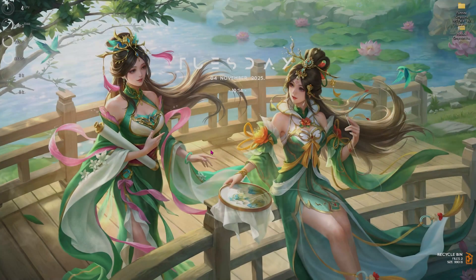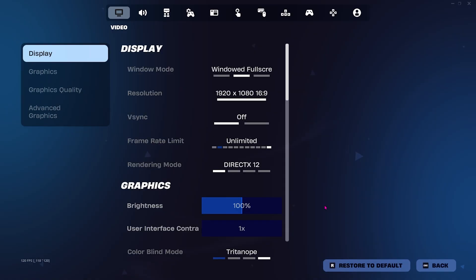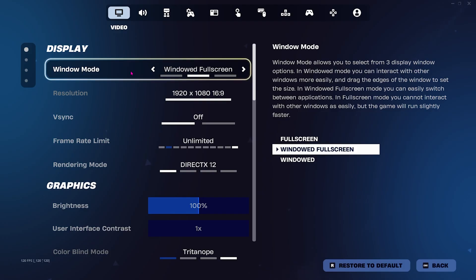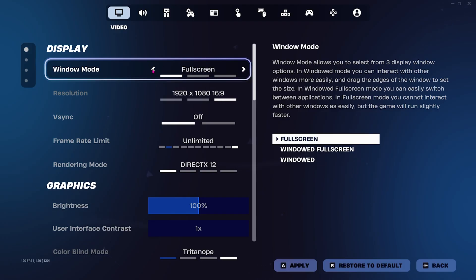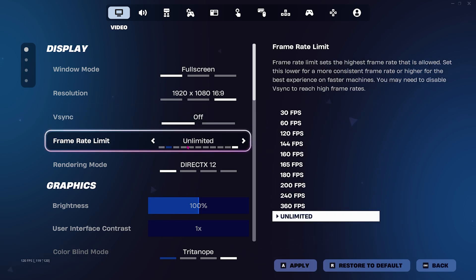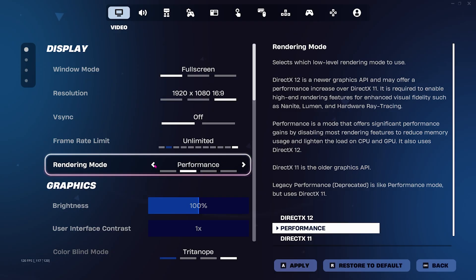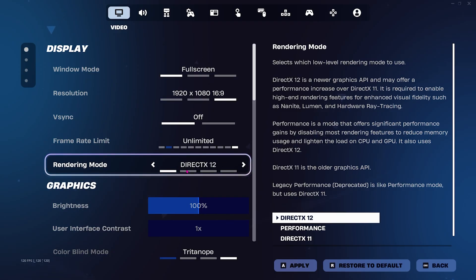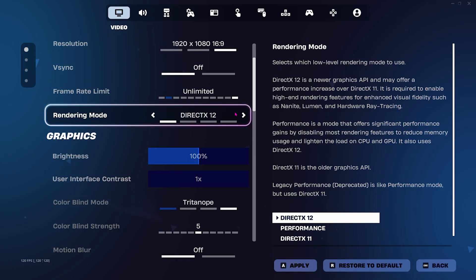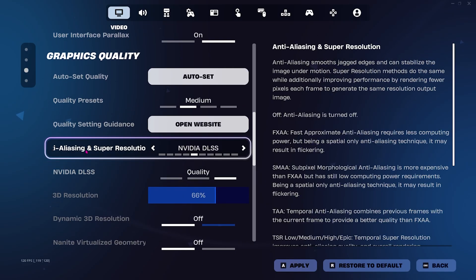Next step is the best in-game settings. Open your game, press Escape, and head to Settings. Set Window Mode to Windowed Full Screen or Full Screen — both work fine. V-Sync should be turned off, Frame Rate Limit set to Unlimited. For Rendering Mode, go with Performance, or DX12 if you have a compatible graphics card. For DX12 users, set Quality Preset to Medium.